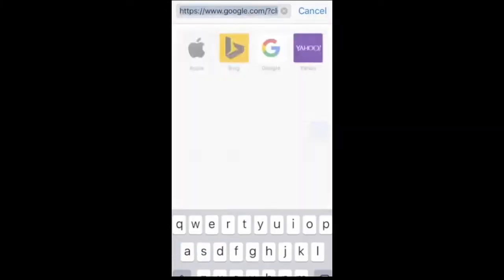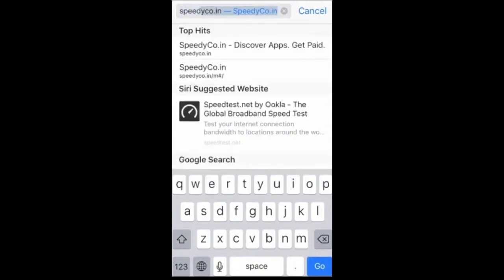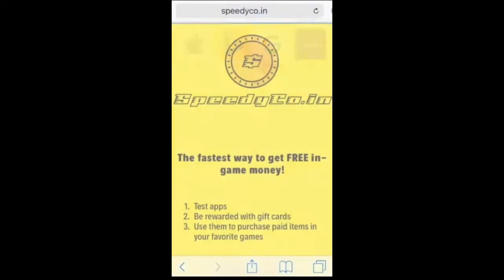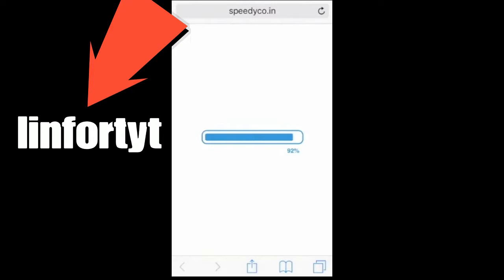Hey guys, today we have a bit of a different type of video. I am going to be showing you guys how to get some free COD points. All you need to do is go hit the link in the description right now. It will bring you to the website you are seeing on screen right now, or you can just type it in and use promo code LINFORTYT, just like it is spelled on screen right now.